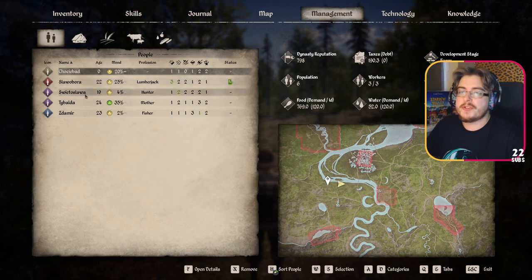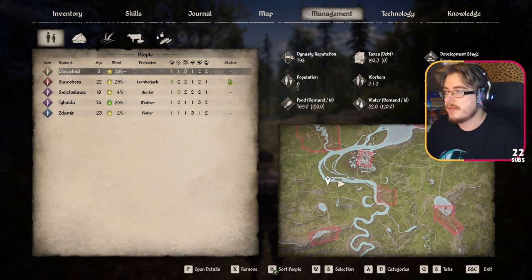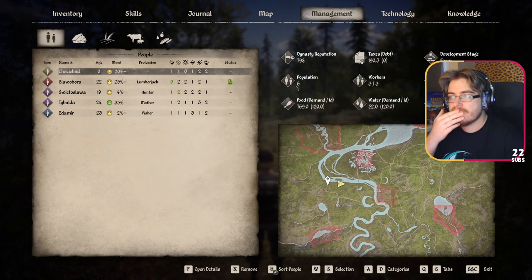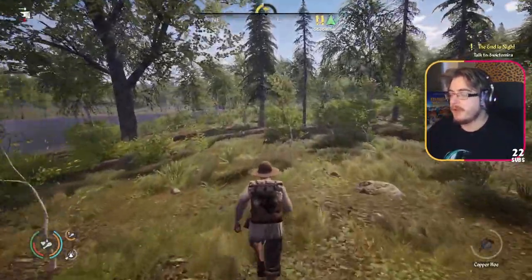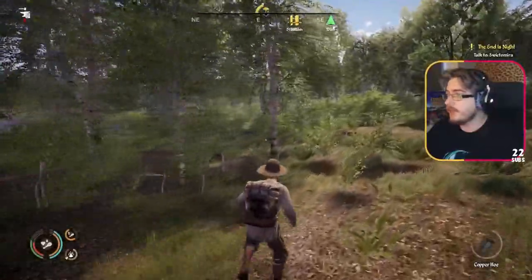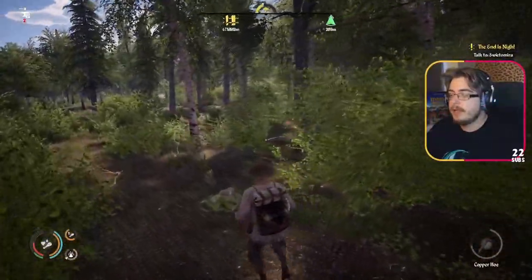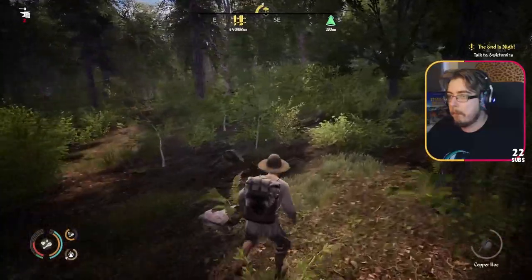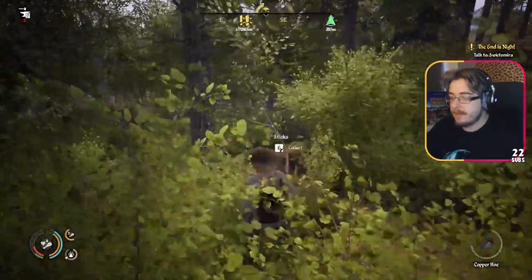What's the reputation looking like? So if I'm not mistaken we should be able to recruit four more people - oh no, population six. So we can actually only recruit one more person. I think population counts wives and children but they will still work as well, just during the baby's first steps they don't work. I can assign them a slot but I don't think they'd fulfil the role until the child's grown up.